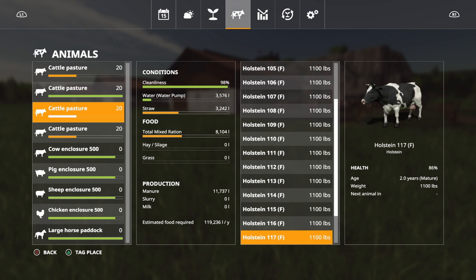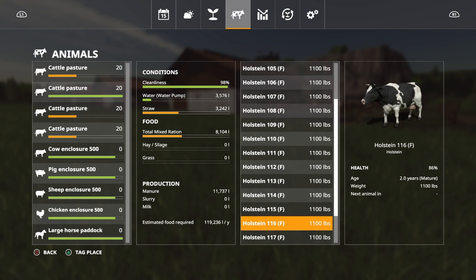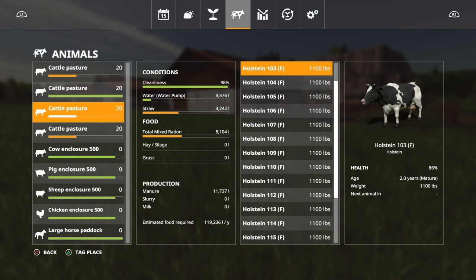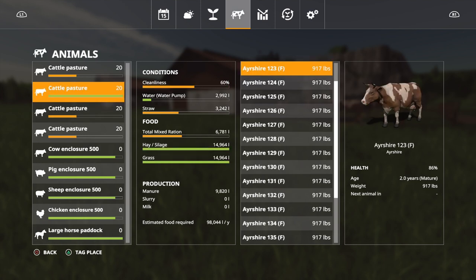The Holsteins have produced a little more manure and their health is also at 86%. They too have some animals at 0.7 years and some still blank — it's never going to be exactly the same twice. You could have four pens of 20 with the same breed and same feed and still get different birth amounts, because which animals are productive at any given time is random.